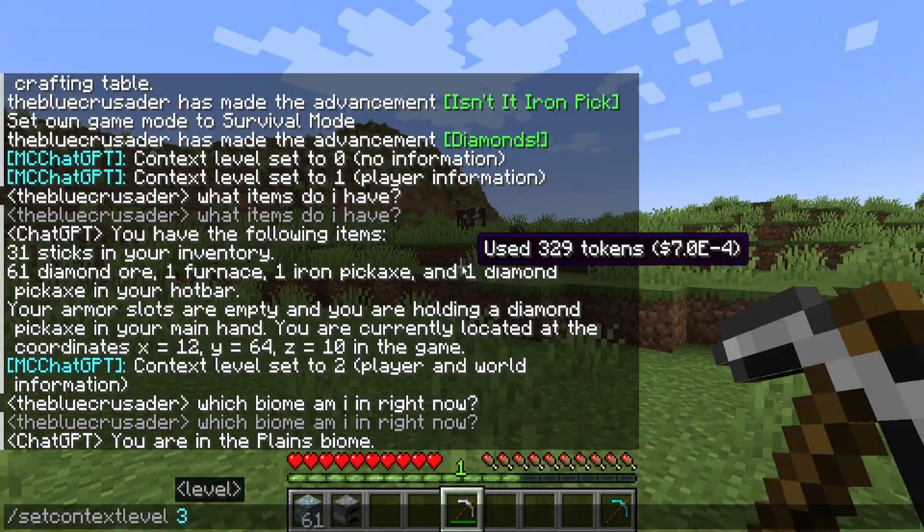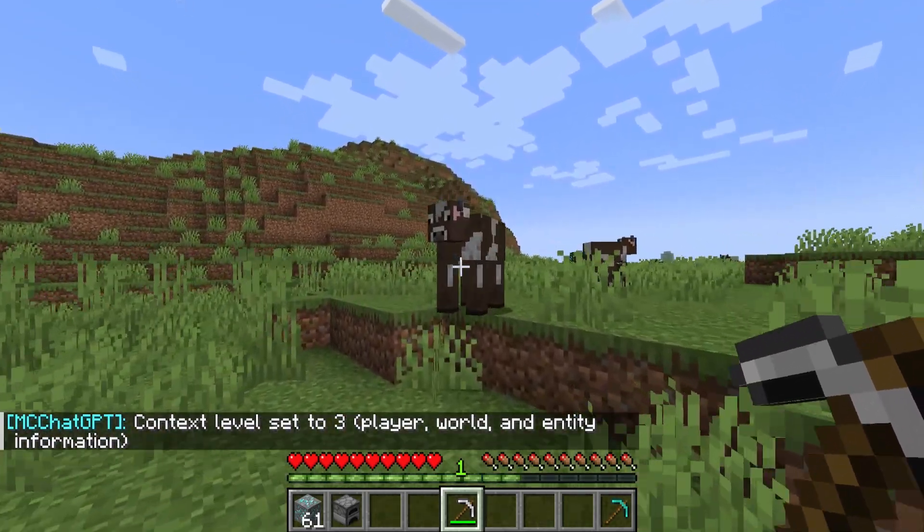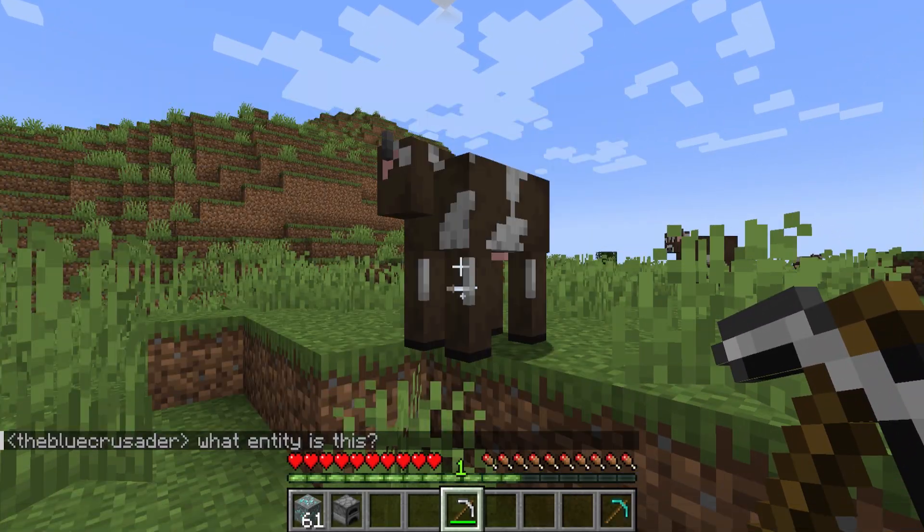What's even cooler though is the option to set the context level of the model. You can opt for basic information, or decide to feed more world and player details.